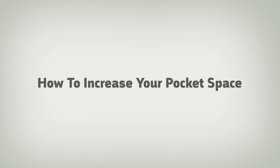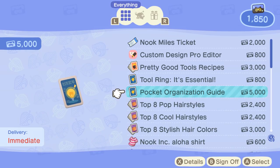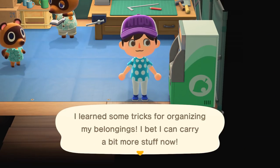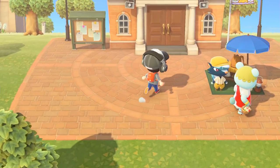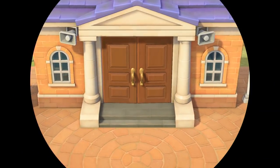Number two: how to increase your pocket space. You may have noticed that you can't carry a lot at the start of Animal Crossing: New Horizons. Fear not, because you can easily upgrade your pocket space by redeeming pocket expansions at the Nook Stop Machine. It costs 5,000 Nook Miles for the first upgrade, which is available on day one, and 8,000 for the second. You can purchase it after the residential services building is complete.